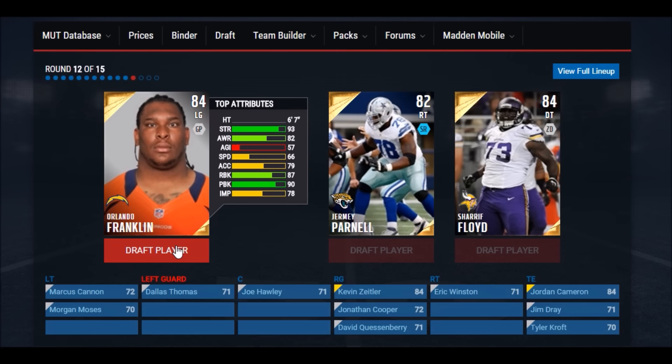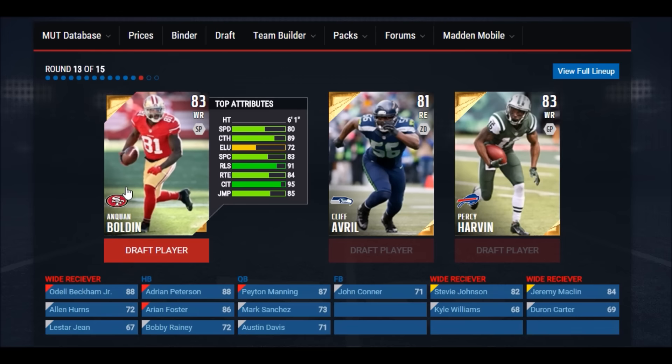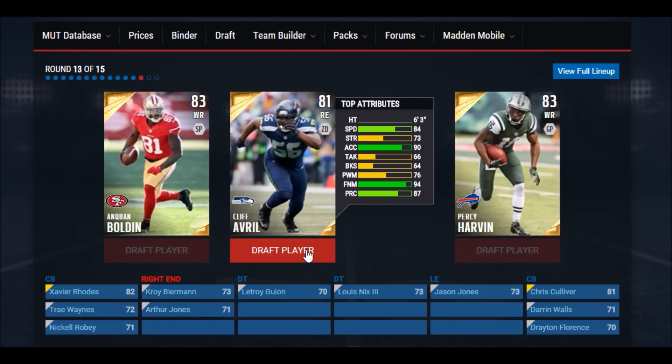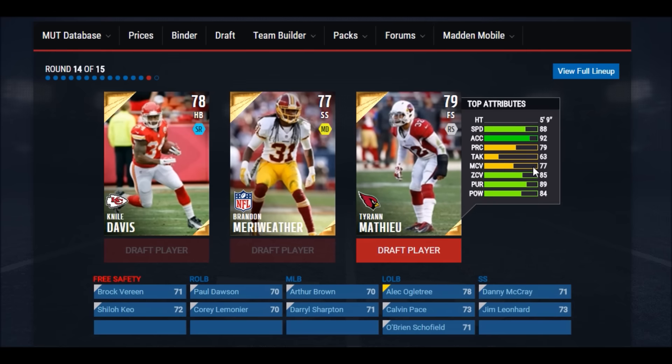We can go with Orlando Franklin — he's really fast and he's huge, six-foot-seven. I'm going to go with him, another guard, stacking up those offensive guards. We really don't need a wide receiver so I'm just going to go with the defensive end. This is it guys — the round before the legend round! Let's go with the free safety, he seems a little bit better. Cross your fingers because here we go!